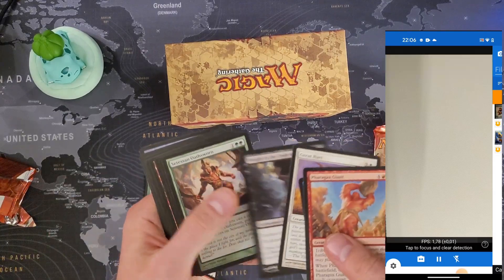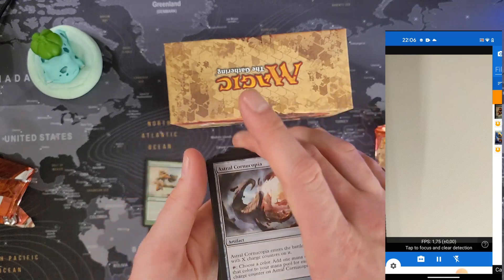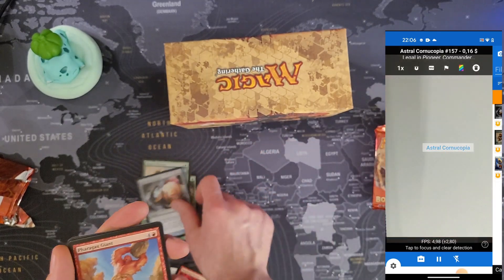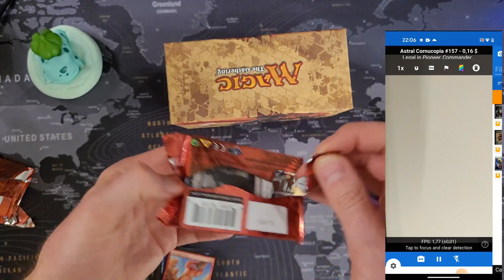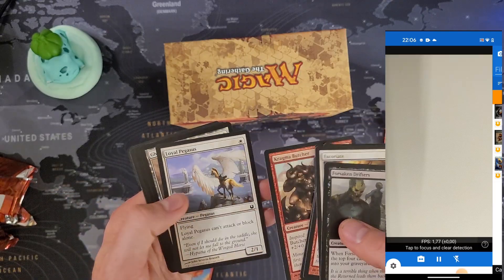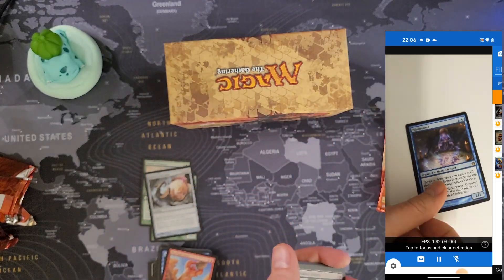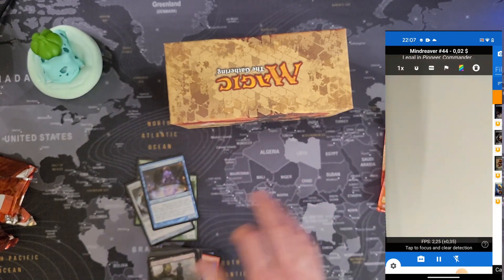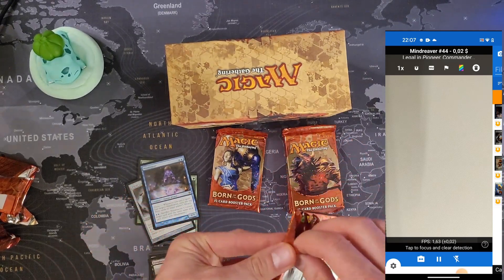I'm not going to try opening them carefully anymore. This rare is Astral Cornucopia — might be something. Nope, 16 cents. Next one is Mind Reaver — two cents. Nothing. These booster packs have given nothing.